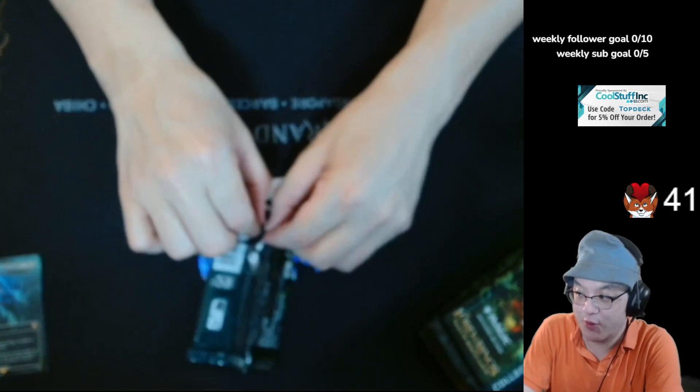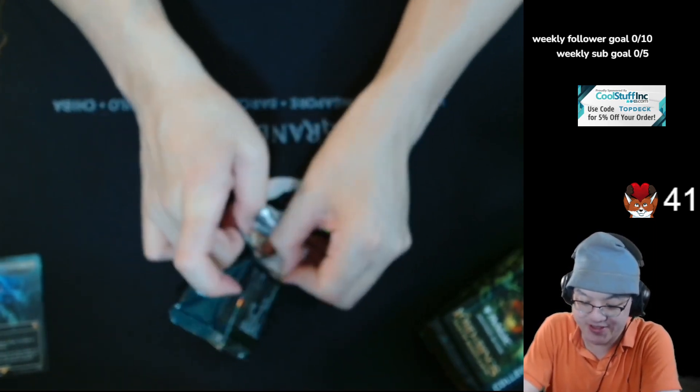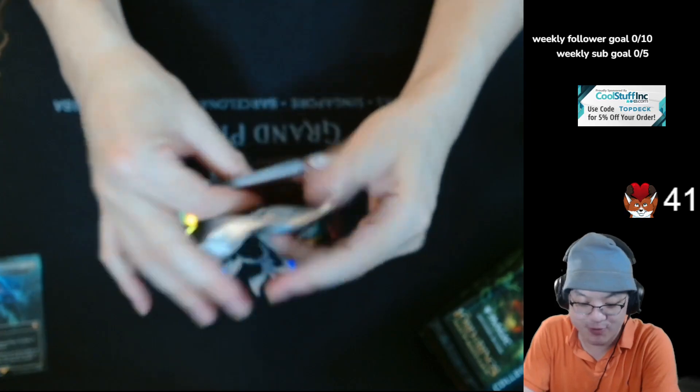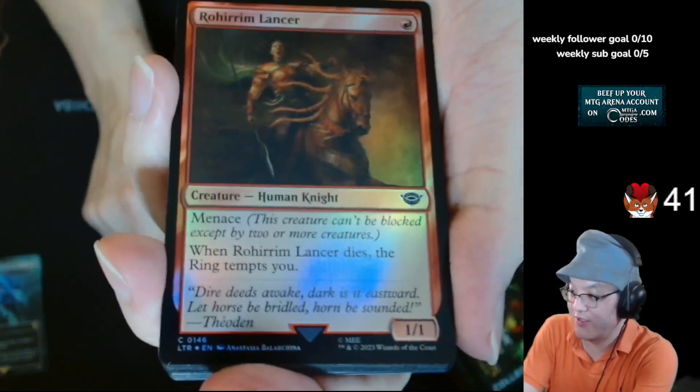The things I remember from Cold Snap are like Mishra's Bauble and Skrying Stone. I don't remember when Mishra's Bauble was like $40 — it hadn't been printed in a while and it's a big deal in Modern.